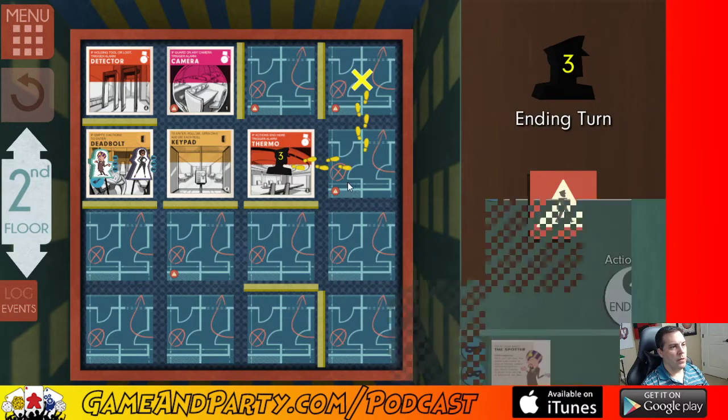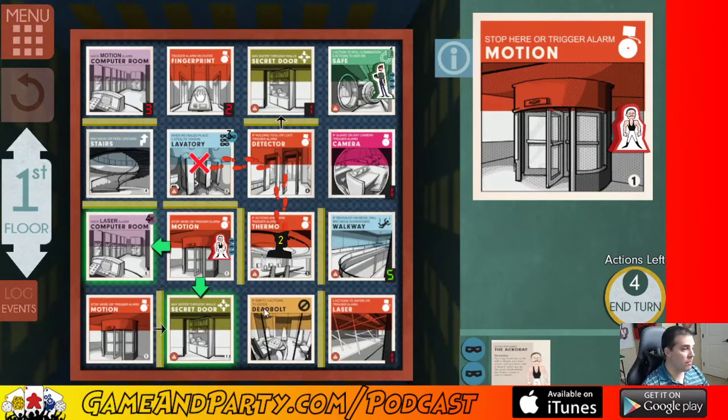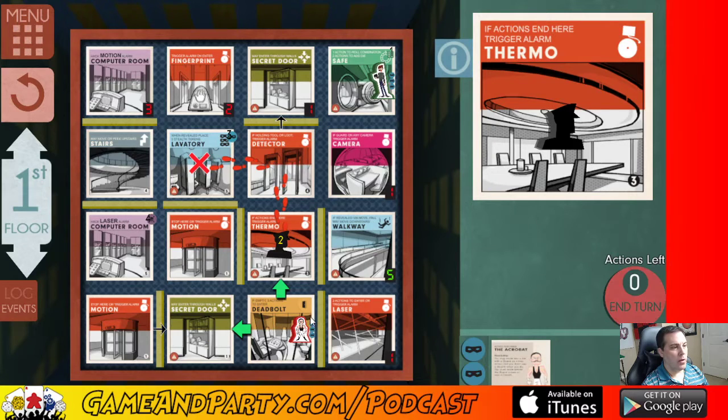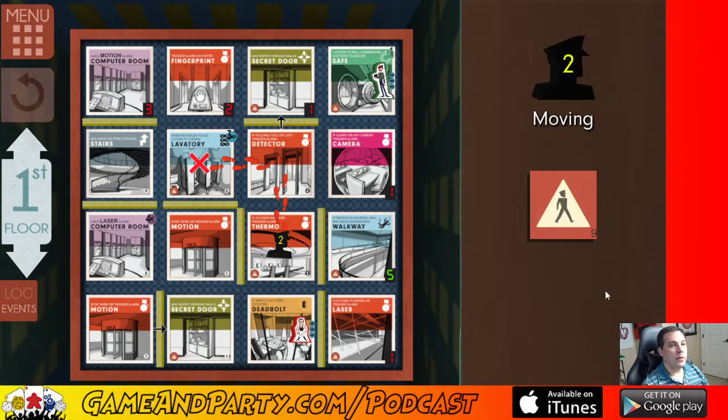Slow going on this level because the guard's kind of in the way, but that's okay. I'm going one two so we'll back out for three. The acrobat — four actions, one two three, that doesn't count as a move because I'm on the guard tile, so one two three four — I'd be on the laboratory and get hit by the guard. But I'll be on the laboratory, so I can use one of those masks there. That's actually not a bad idea — use up the masks to get him out of here faster. Let's move move, but I forgot about the deadbolt — used up all three of his actions on it. He's stuck anyway.